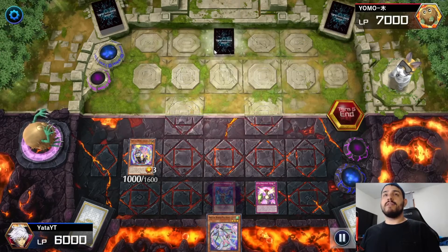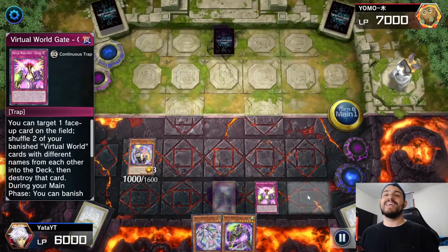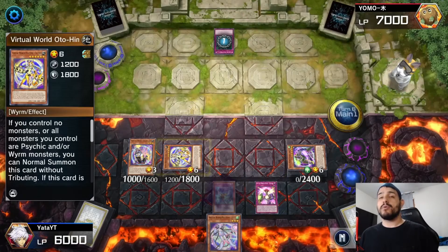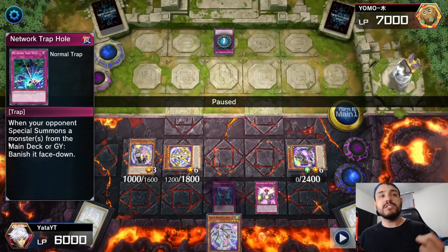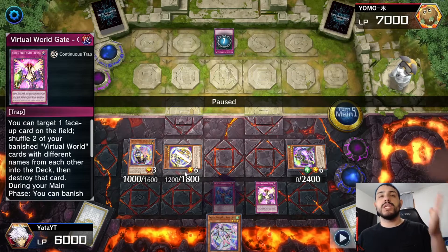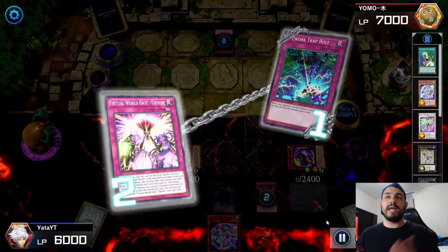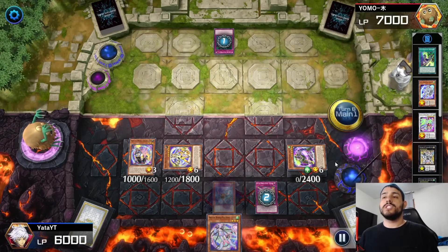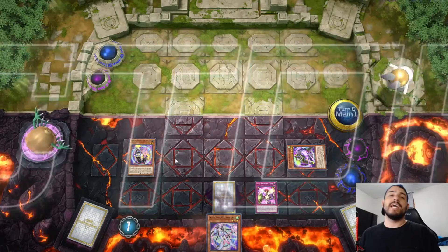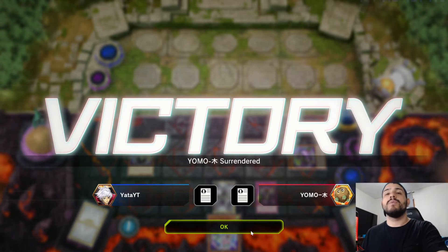On my turn I activate Roshi sending Chinglong to special summon Tau Tau. He activates Network Trap Call — when your opponent special summons a monster from the main deck or graveyard, banish it face down. He's attempting to banish my Tau Tau, so I chain Chuchi to pop Tau Tau so it doesn't get banished, and shuffle Neon and Chinglong back to the deck. I activate Lulu targeting Chuchi, and my opponent scoops since they realize I'm either going to OTK them or they can't come back.